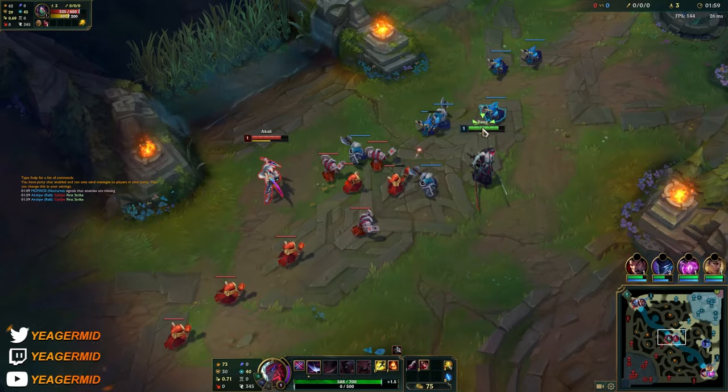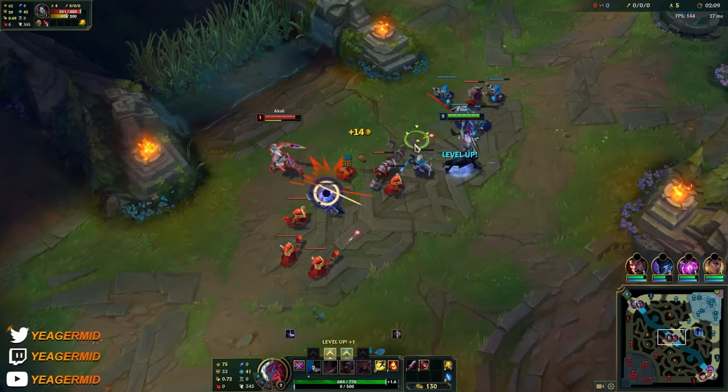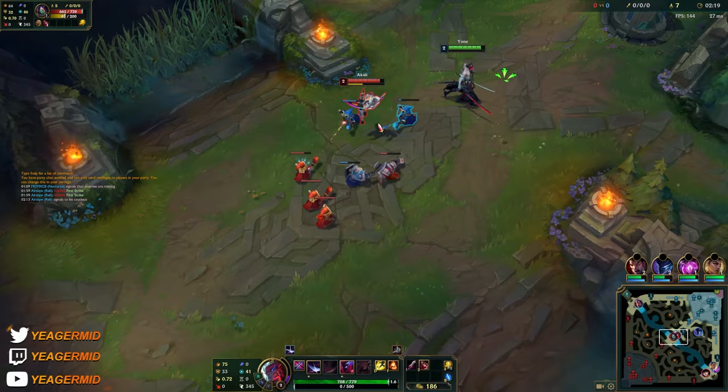Walk in and out of that Q range trying to bait it out and then you can go in and trade. But still, it's a matchup where you want to be outskilling - you should not expect to win early on. Most of the time it's a matchup where you're looking to outskill, basically just surviving.